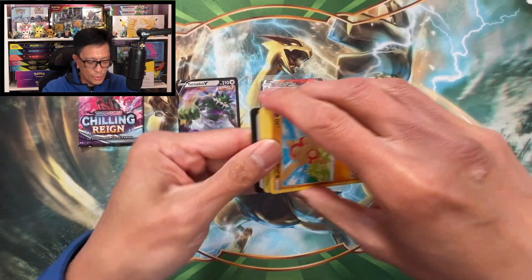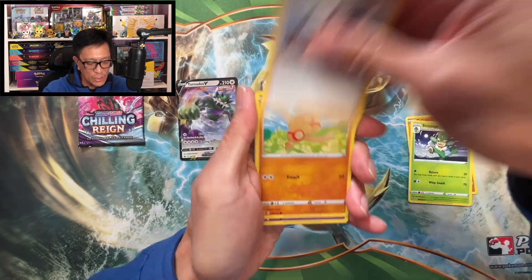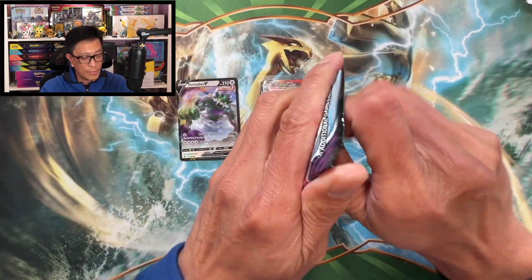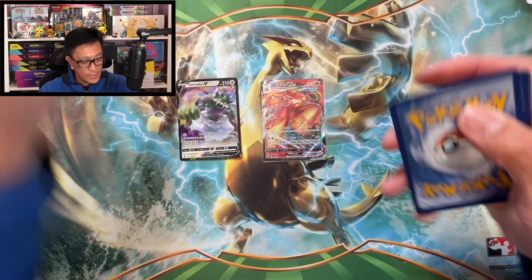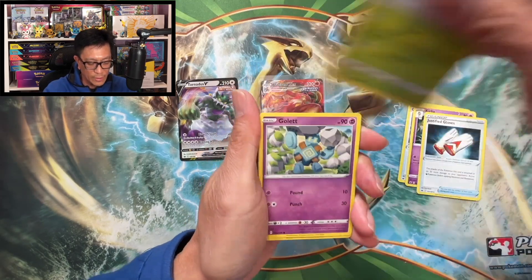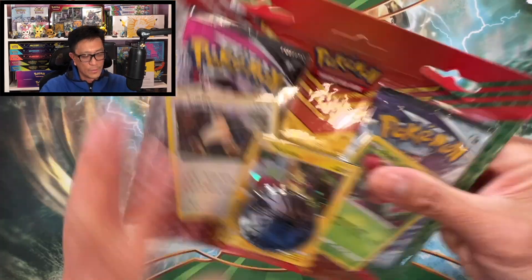Hope you guys are enjoying this video, thank you so much for watching and for all the love and support. Fire Energy, Flaaffy, Simsage, Dancer, Baltoy, Corsola, Qwilfish, Vulpix, Chansey, Durant, Corviknight non-holographic. Chilling Reign — wow guys, only two hits so far. Fire Energy, Crushing Gloves, Deerling, Golett, Diglett, Scorbunny, Squirtle, Meloetta, Marvolo, Spiritomb non-holographic. All right, here we go.